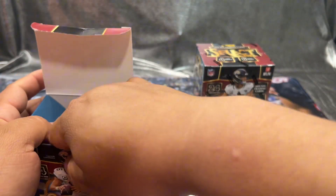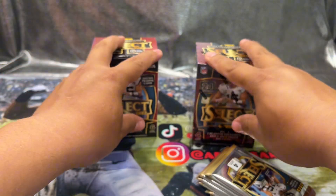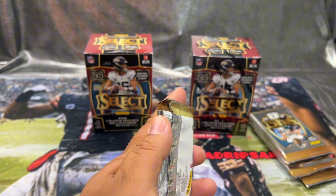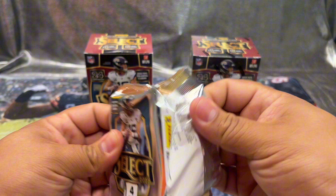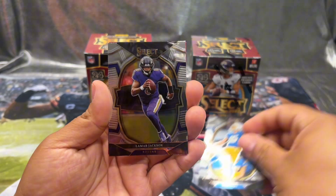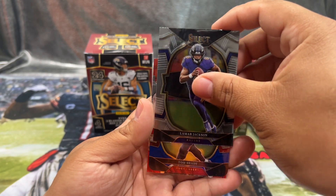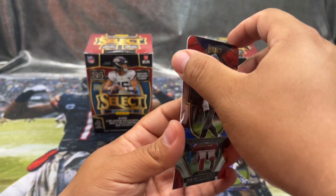Let's see if this product is worth the buy. Like I said, last year I did have some luck, but that was last year. First card: Cameron Dicker, Lamar Jackson — L. Jack finally signed that contract. And this is our first die cut, and it's a Tom Brady!